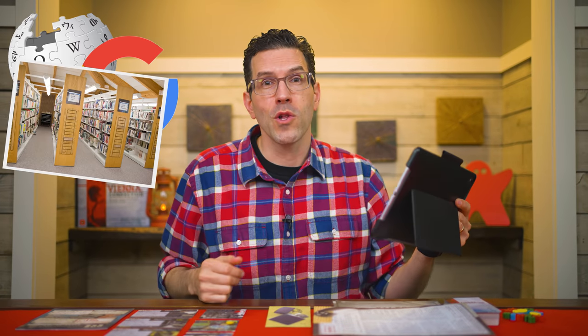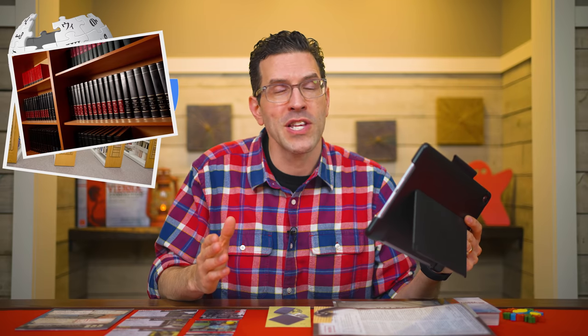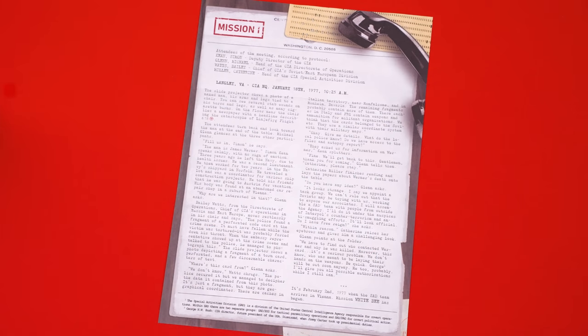If you look closely, you'll notice this symbol. Anytime the game shows you this symbol, it means the item you just learned about — in this case, a crashed flight — is something that you'd be familiar with as an agent living in the Cold War era. You can feel free to research this topic using any resource you have available: Wikipedia, Google, your local library, or that giant collection of hardcover books sitting at your grandparents' house — those are encyclopedias, by the way. Your research will not only give you greater insights into the world you're playing in, but might also give you clues to aid in your investigation.